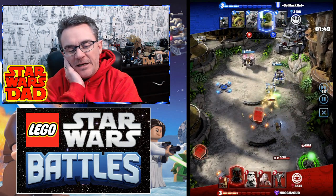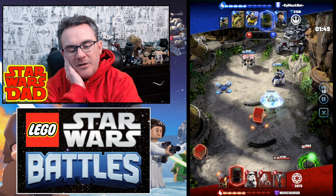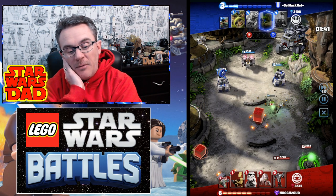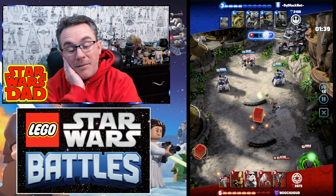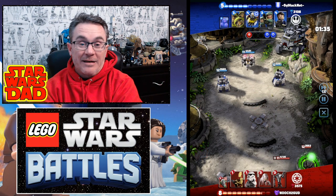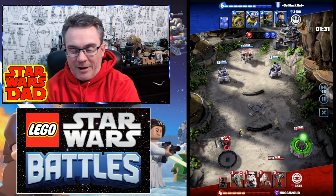All right, here he comes. He's going to get these guys. They're going to shield, but he's stunning them, so they do less damage to Boba Fett while he's stunning them. He stuns them all and takes them out. What happens when this guy is like level 10? I can tell you what happens, because people are using him against me — you have real problems on your hands.